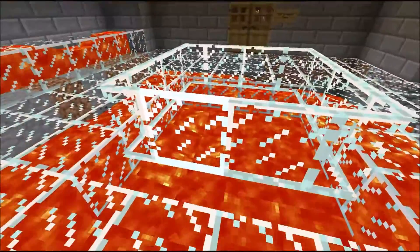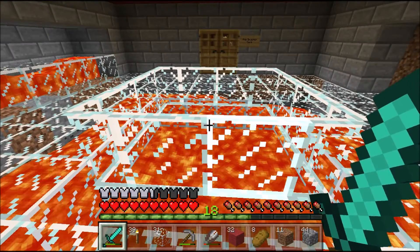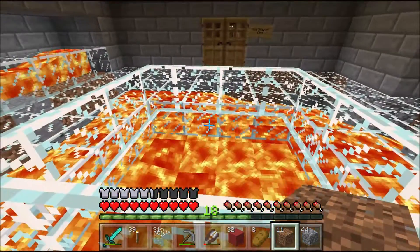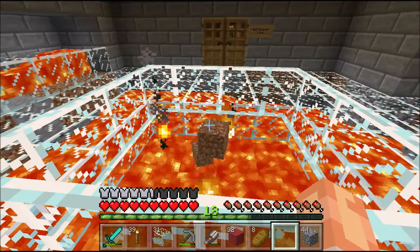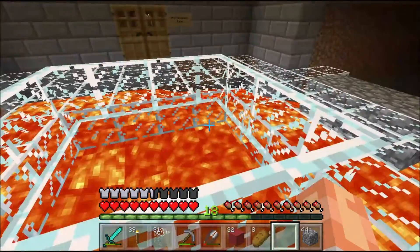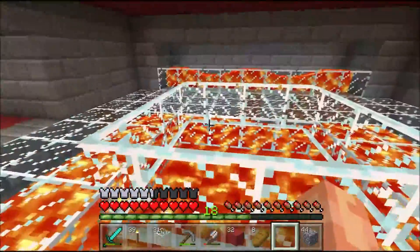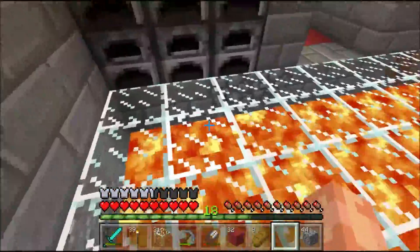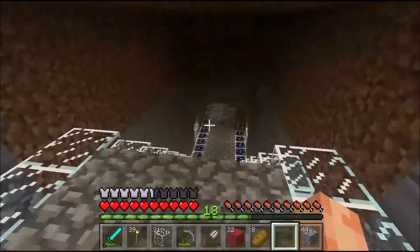Especially when you come up the lava stairs and you get into the incinerator room. And why do I call it the incinerator? Well, it has a very good reason. Imagine I want to get rid of some dirt — I can just throw it in there and it's gone. I just love it because sometimes you just have to clean up your inventory, and this is the perfect way to do it.